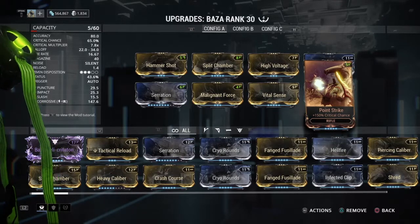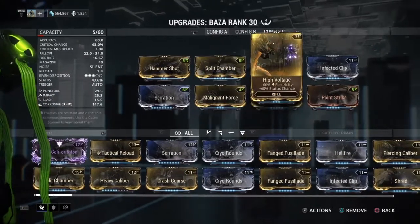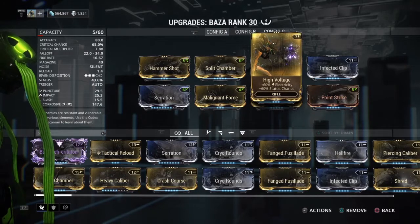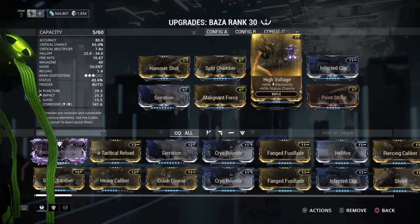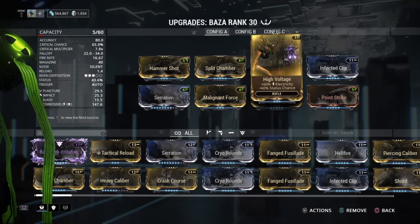With a decent amount of status chance, I have two dual-stat mods: High Voltage and Malignant Force for toxin and electricity, which combine to make Corrosive — the best type of damage in the game in my opinion, because it feels like it does more damage to enemies.